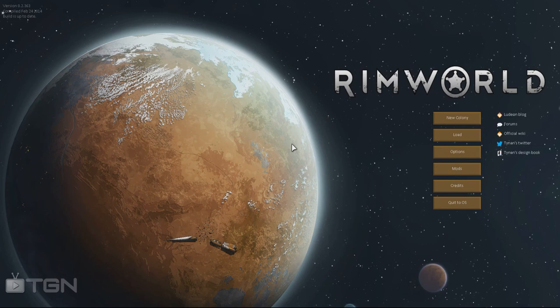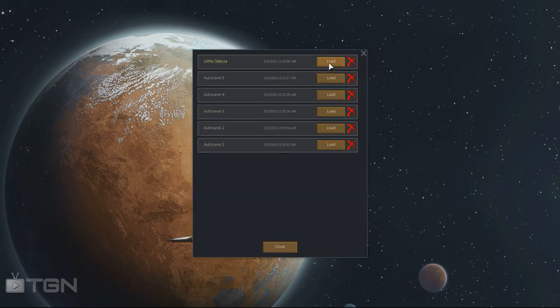Hey guys, welcome on the TJ Network. I'm Vingsar and today we're going to play RimWorld. We've got a new update which is out, the Alpha 2, which is bringing us quite a few features. Let's just load a map - I made a little town to show you - and see what's new.